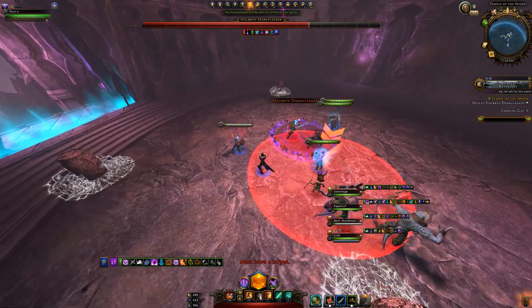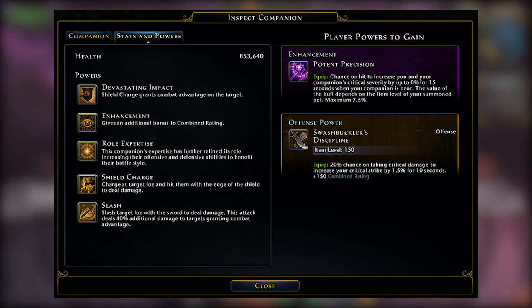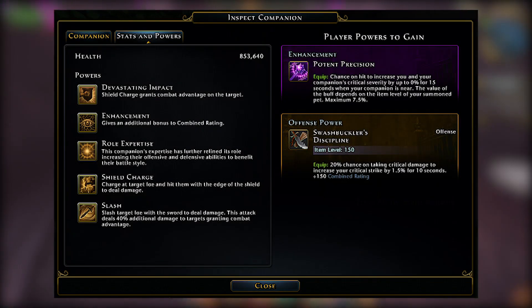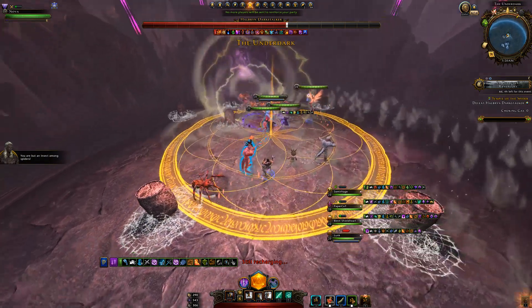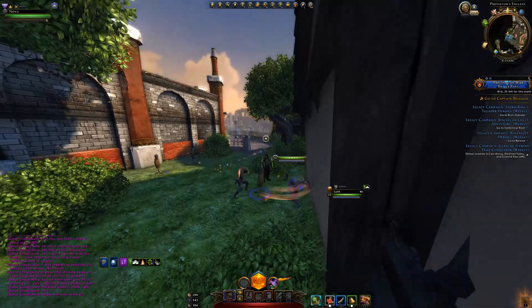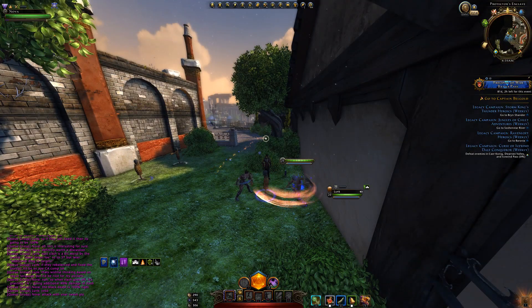Taking a look at the powers that the Swashbuckler has: Slash deals damage to a targeted foe granting combat advantage, and Shield Charge is affected by devastating impact, which also provides combat advantage. What the tooltips don't tell you is that it grants combat advantage to you and your party members, so this is going to be great in group content.